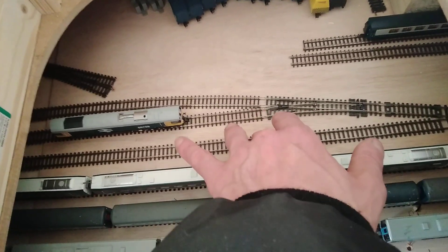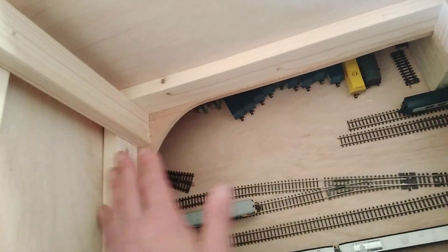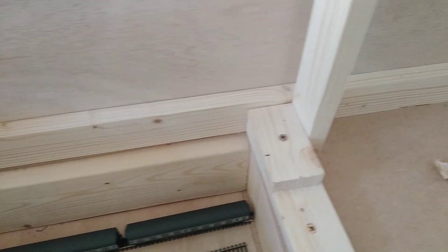Storage space for the Azuma, storage space for some coaching stock there, storage space for a couple of locomotives or DMUs there. My plan is then to put some storage in here — there'll be a shelf there that will run down to there, probably using some skirting board for that. It'll rest on there, rest on there, rest on there — a nice long shelf to store basically whatever I'm not running.